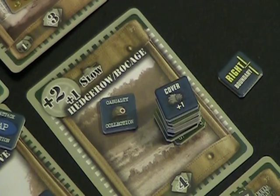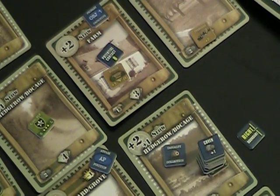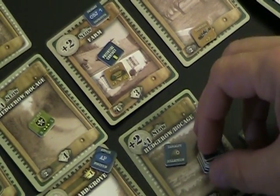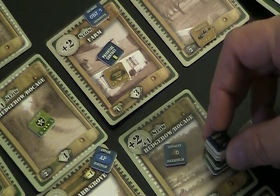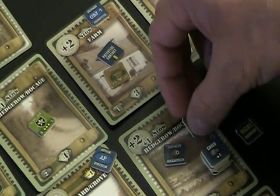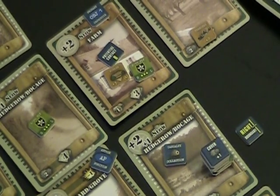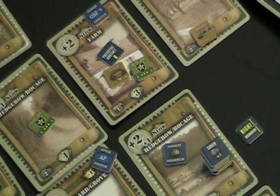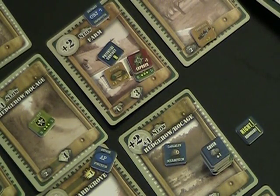Now we'll order the second squad to move into our objective. Objective one is just ahead at the farm, so we find the two-one marker and order him forward. That results in an exposed marker. I'm not going to put him in the bunker because I want him to be able to fire at anything he might reveal, so I'll leave him out of the bunker for now.